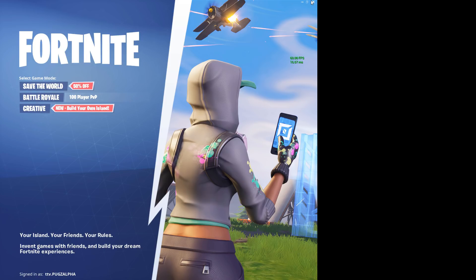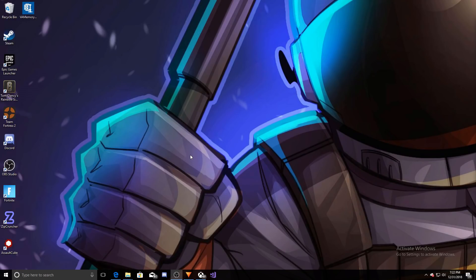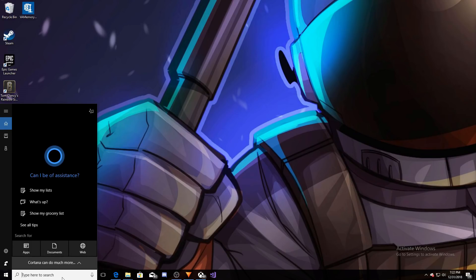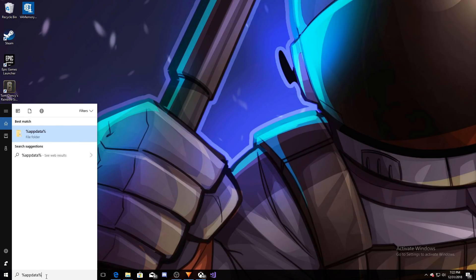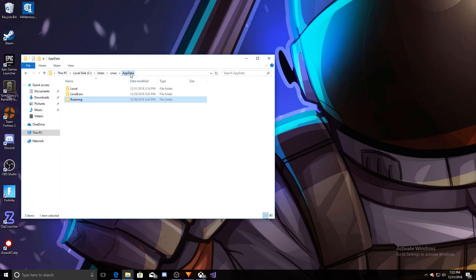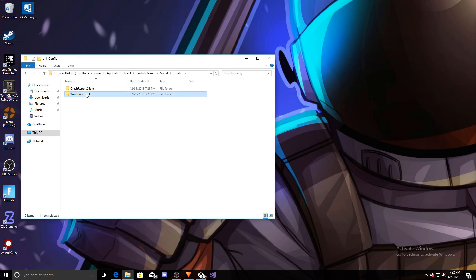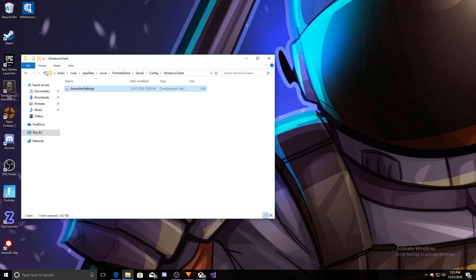So what we're going to do is just close out of the game and show you how to fix it. The screen will go black. If you don't know how to change your resolution, I'm going to do a quick little thing to show you how to do that. Go down to this box right here, type in %appdata%. It'll pull you up to this page. Click AppData, Local, Fortnite Game, Saved, Config, Windows Client. Right-click on GameUserSettings, go to Properties, and uncheck Read Only, click Apply, click OK, and open it up.